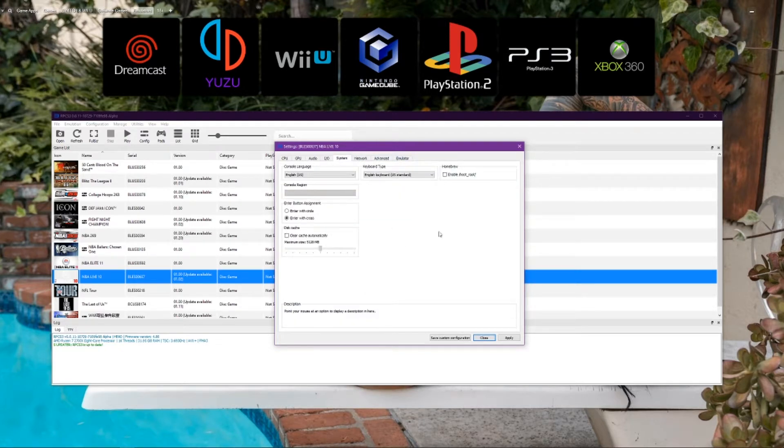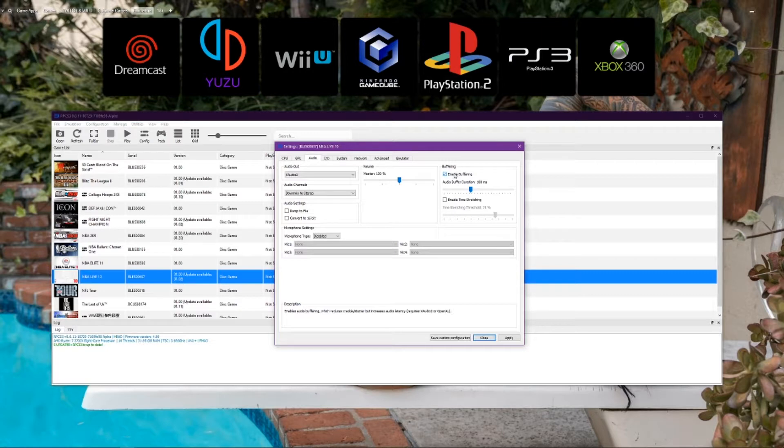The emulator settings all stay the same, same thing with the System tab. For audio, I've had people say the same thing — issues with their audio being low or cracky. You just have to play with the stretching or the buffer setting. Your best bet is to keep playing with it until it sounds right, but for most people this should already be fixed. If you still have issues, hit me up on my Discord. Also make sure your audio renderer is set right — if you have Dolby 7.1, you might want to turn it off. Sometimes 7.1 messes things up; I'd just leave it on stereo or go down to 5.1. I highly recommend stereo.